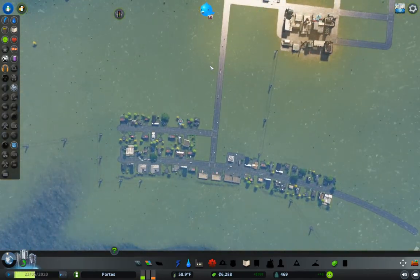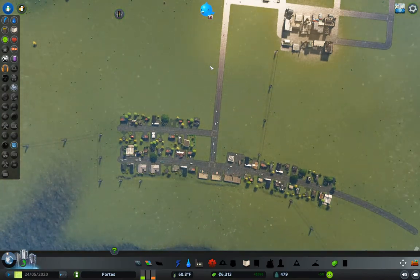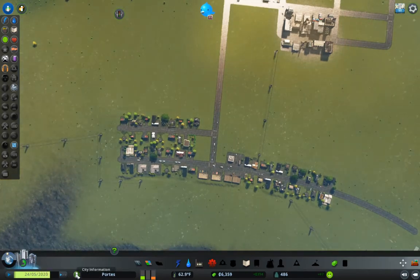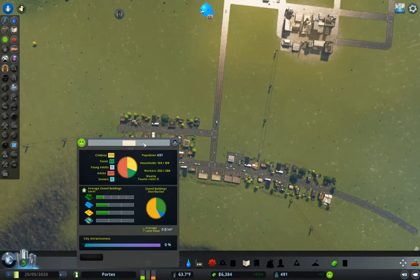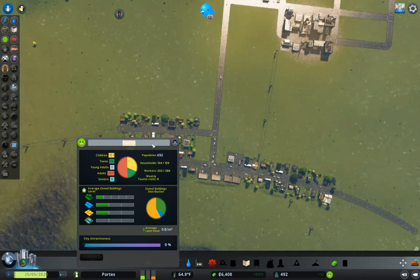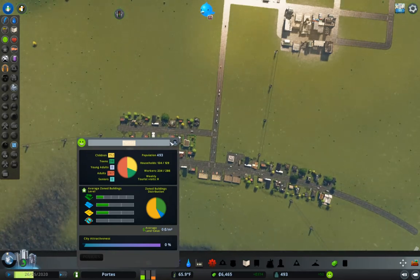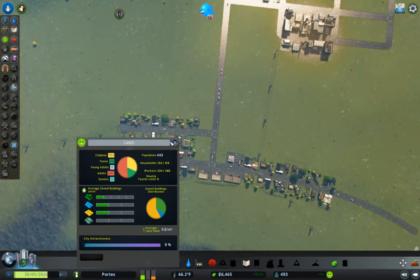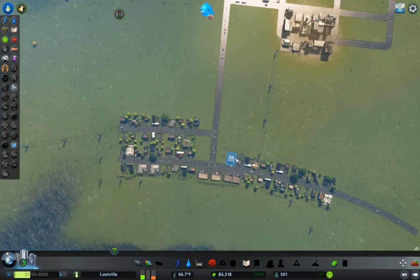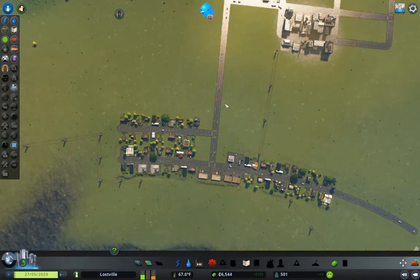At some point I'm going to rename the town. City information — you can rename the town. What to call it? Lostville. Yeah, that's what we'll call it — Lostville. Because of course we need some sort of town name here.